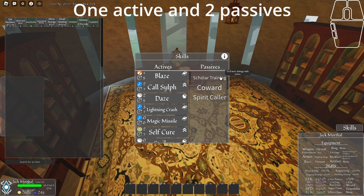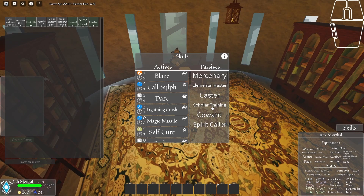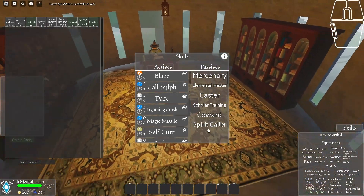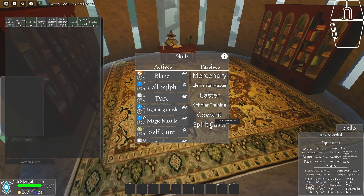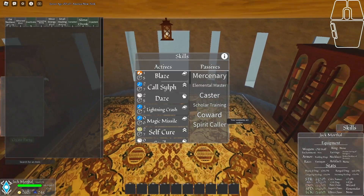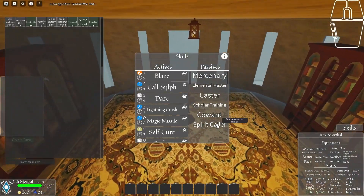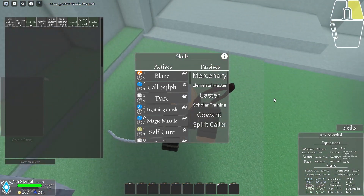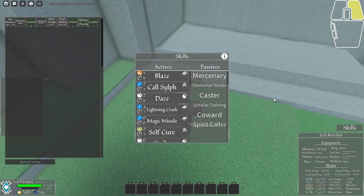He gave me scholar training — I deal more damage with staves. I also got coward, which means enemies will target me less. There's also your race passive, which in this case lets me jump higher. And there's a spirit color skill that makes my little summon a bit more tanky. That's the wizard trainer.